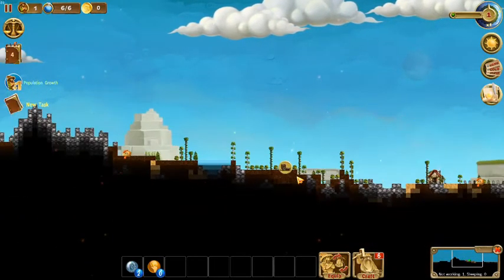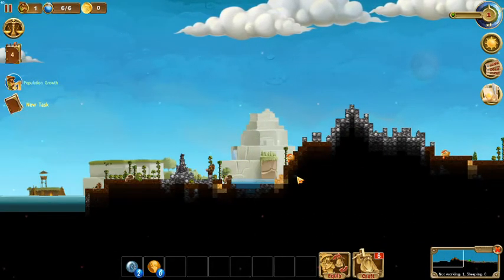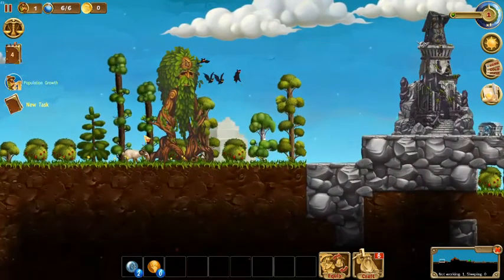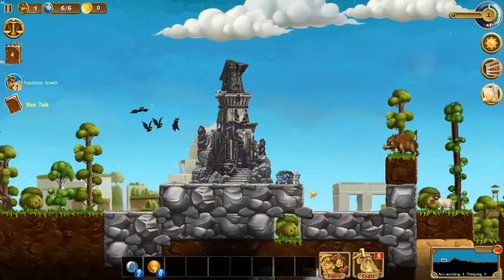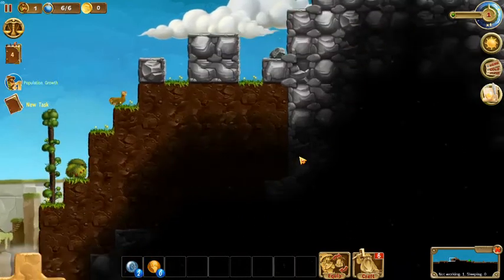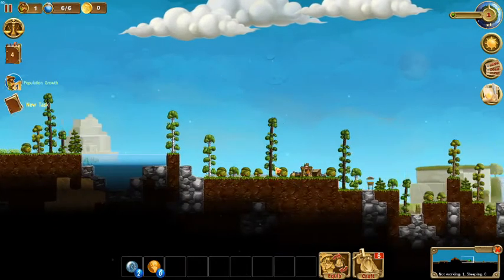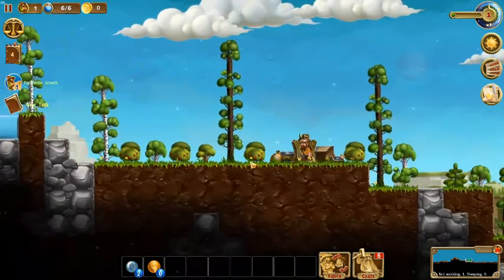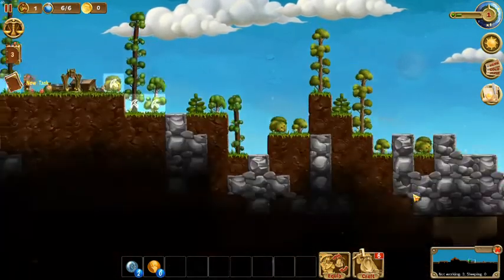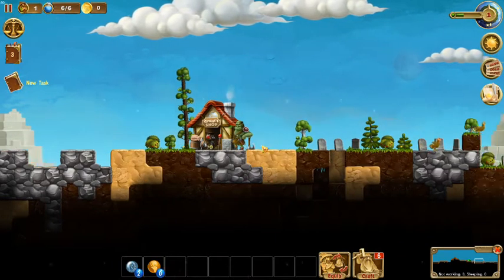We landed here in our new world. We're dwarves fleeing some enemies and this is where we ended up. We can go to different worlds and explore. We've got Treebeard over here, some sort of necropolis or abandoned temple, sheep and a warthog, a little lake, a big hill or mountain with a lot of stone we'll want to get our hands on. Here's our portal with our dwarf, and I'll mark these so he can start collecting resources.